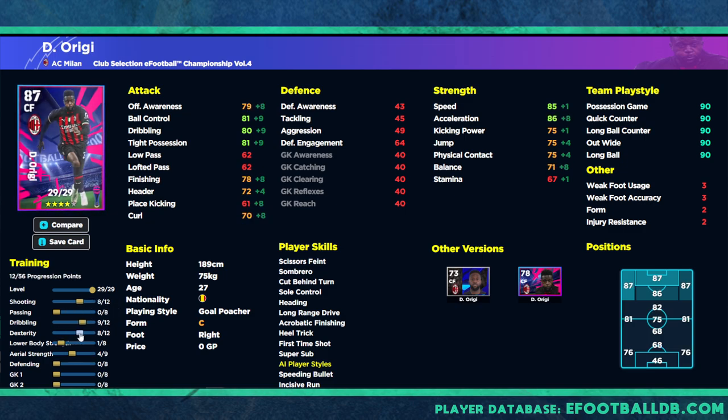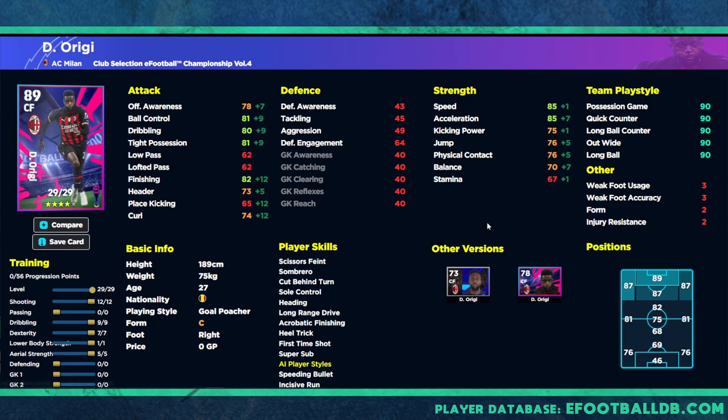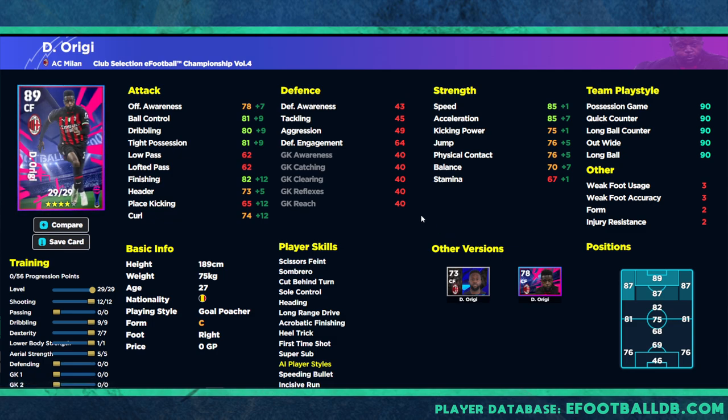85 acceleration and 82 finishing just isn't enough for a center forward, especially when there are more complete players to build your squad around. Even looking at his standard card, he's got 37 levels compared to the 29 here — they're very similar cards apart from the team play style and maybe one or two small stat differences.